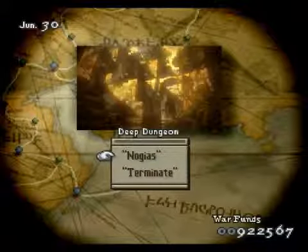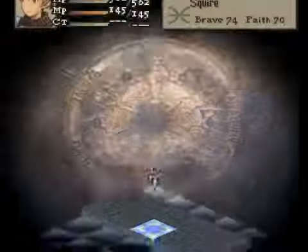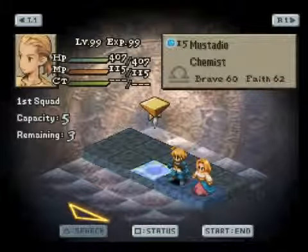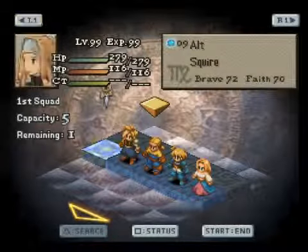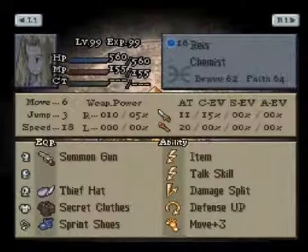Hey everyone, welcome back to our playthrough of Final Fantasy Tactics 1.3. This is Art Hunter, and we're playing on Difficulty Insane. We're gonna do our second battle on the second floor of the dungeon, which is called Terminates.